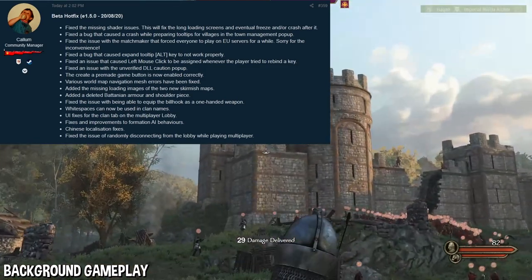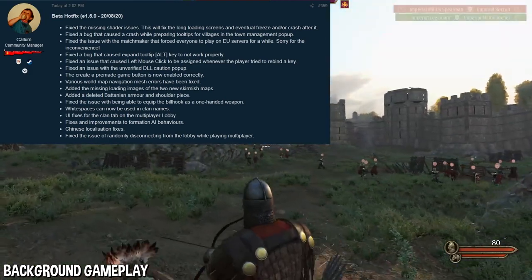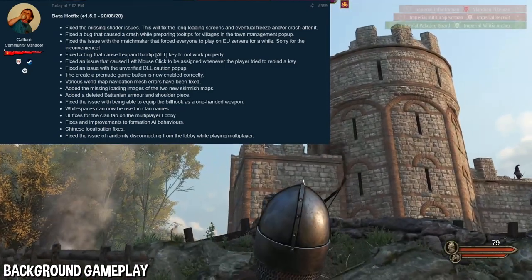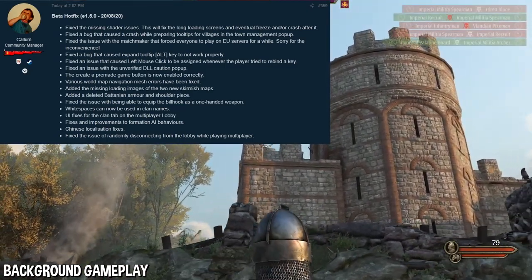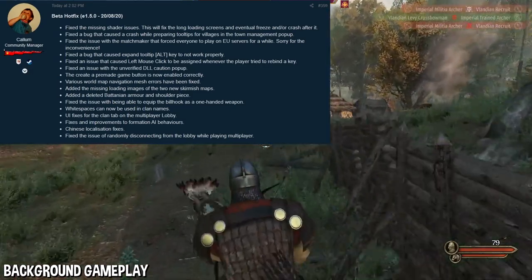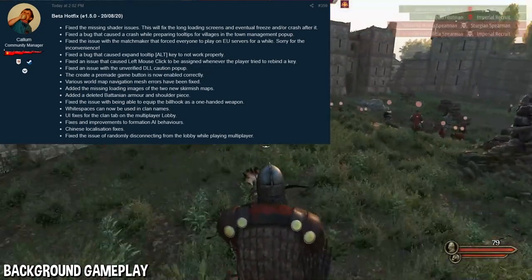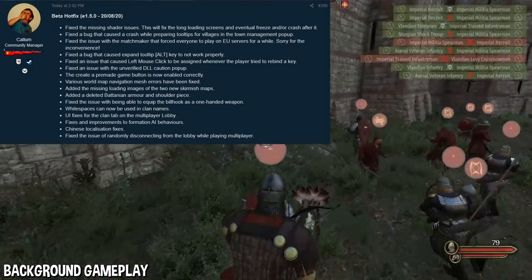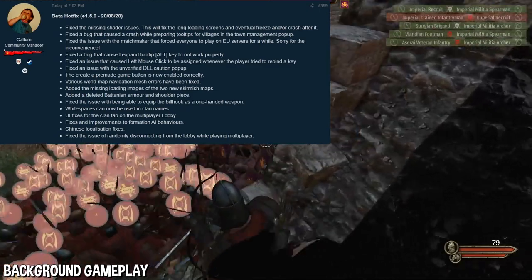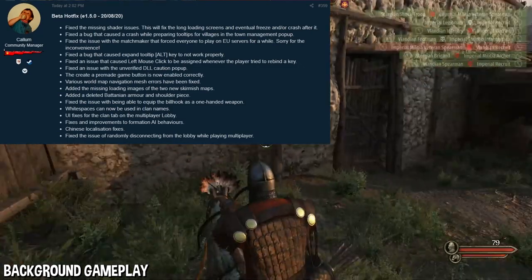Next, there are UI fixes for the clan tab on the multiplayer lobby — more multiplayer changes, good to see. It's good to see that a lot of issues were fixed the day after the patch is out. Next, there are fixes and improvements to the formation AI behaviors. Yesterday we received a formation overhaul, and obviously there were probably some bugs with it. It's a vague statement, but they fixed and improved it a bit more.